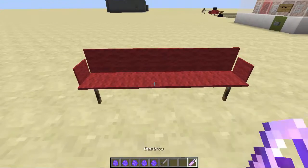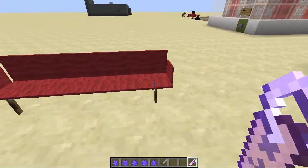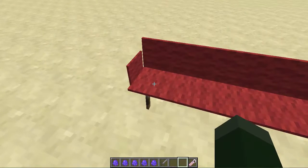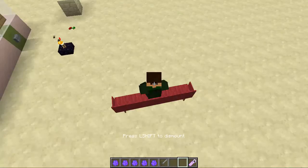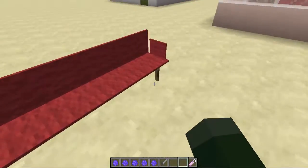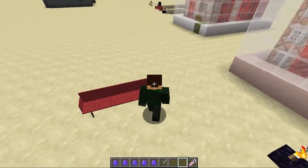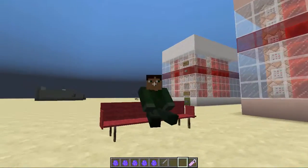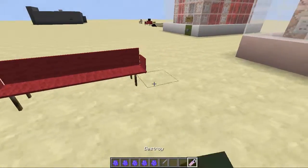With the sofa, if you right-click certain parts of it you can make it so you can't sit on that spot. So I can't sit there, but I can sit in the middle. It's only letting me sit in the middle now. So that's how you can make it so only one spot is sittable - pretty cool.